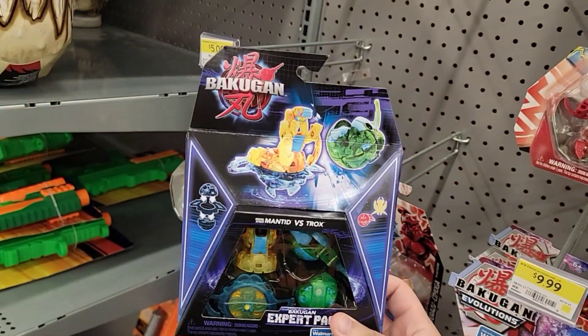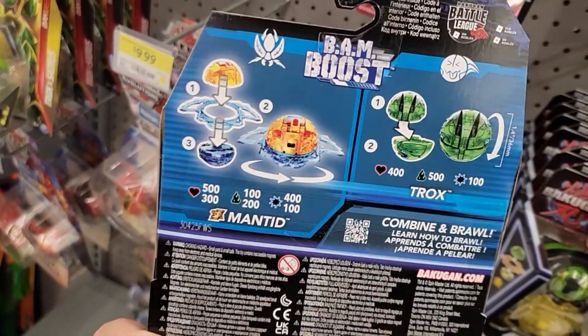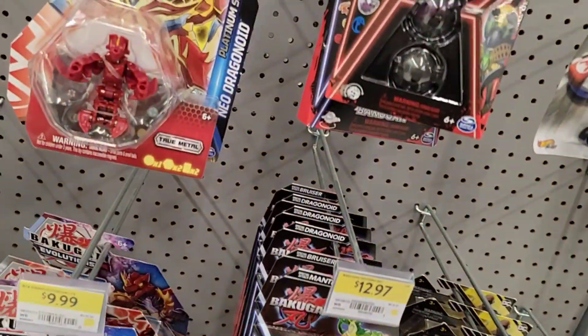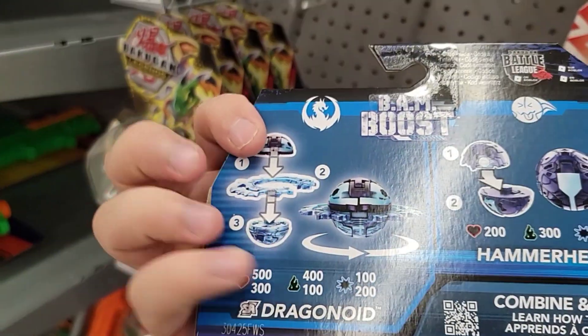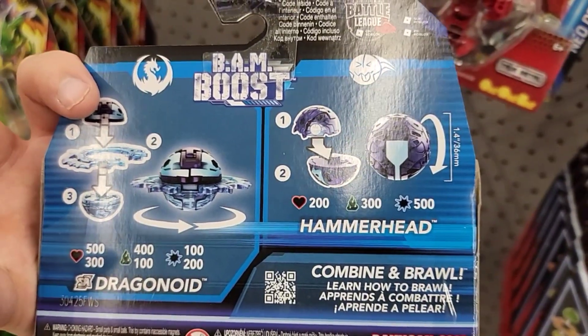Then they have these Brawling Bros ones — Mantid versus Troxed: 500, 100, 400, 400 — so this one's pretty good too. Dragonoid versus Hammerhead: 500 with this one — not bad.